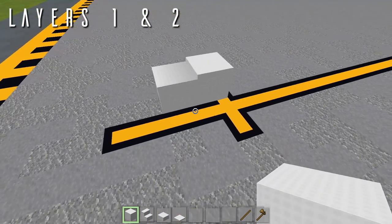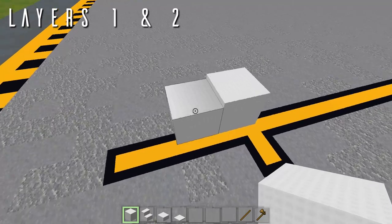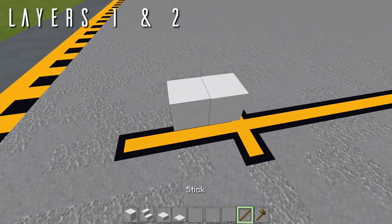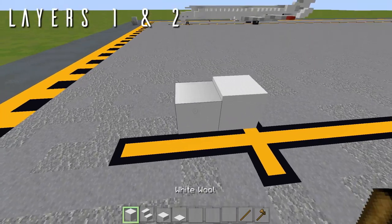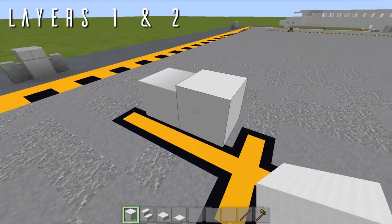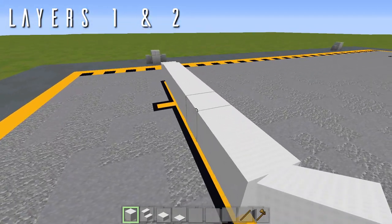If you are in vanilla Minecraft and don't have access to WorldEdit, just use a full block in its place — the slope will be a little bit off but should still be fine. Since we do have access to that here, we are taking advantage of that ability. After placing that seven snow layer, we're going to be placing eight wool blocks going back, and we'll leave it at that for now.